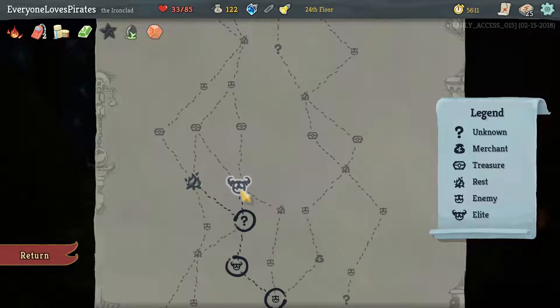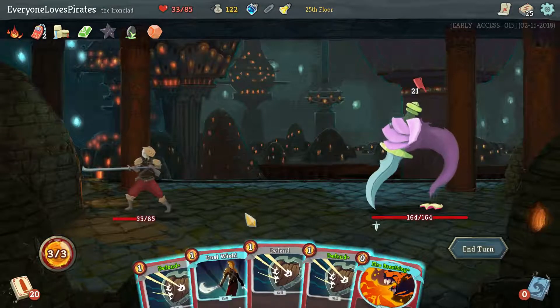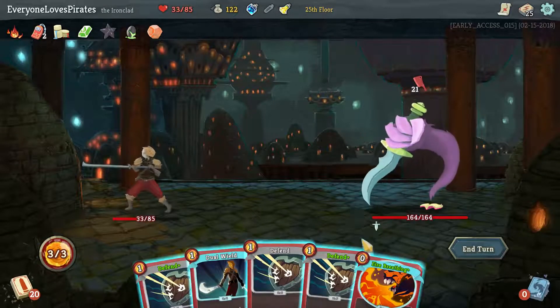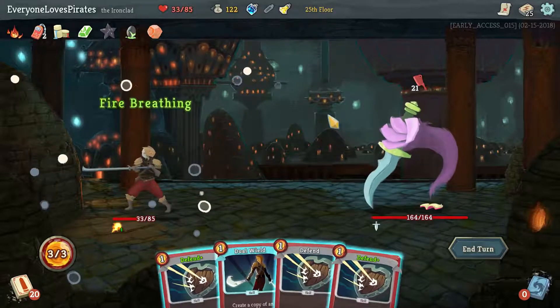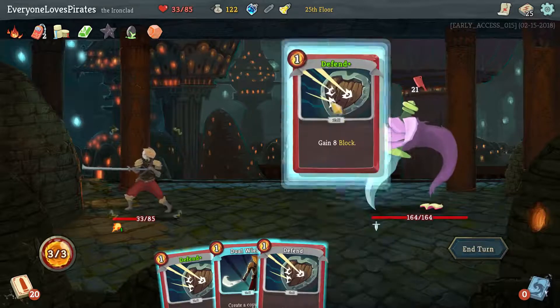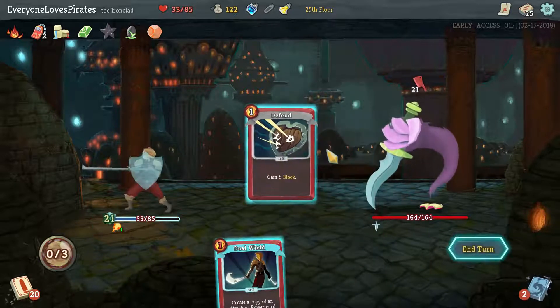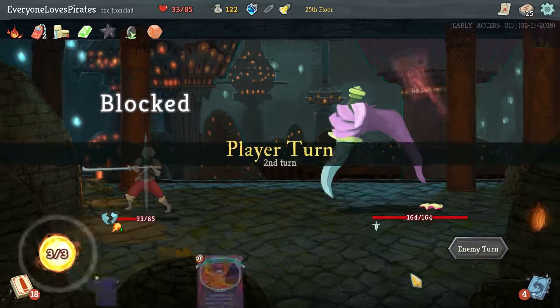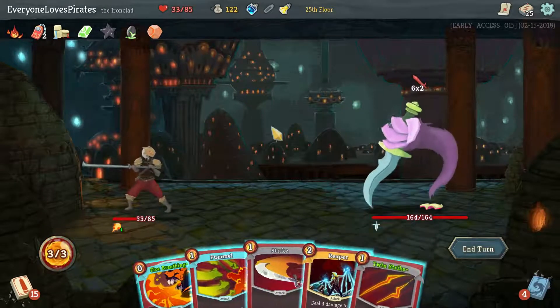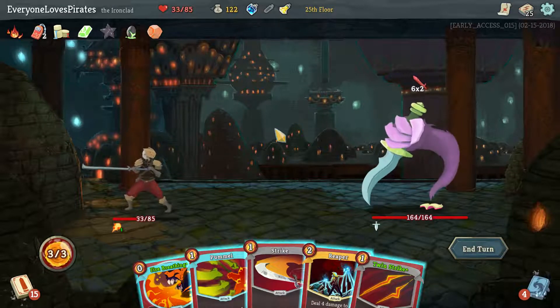Let's see if we can do the elite. I got draw and I got energy. Oh gosh, this guy's going to be awful. Might — oh crap, I should Dual Wield that too. Probably dead. At least we can block it all this time. He's going to put Wounds into us each time he gets through our armor, I believe.